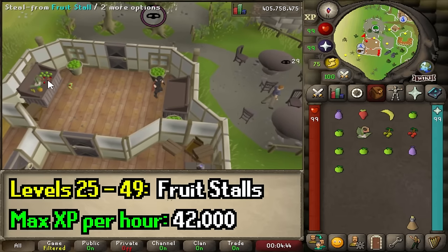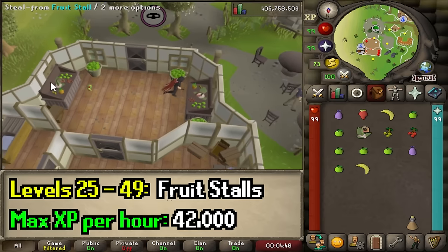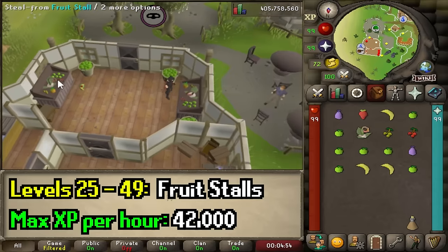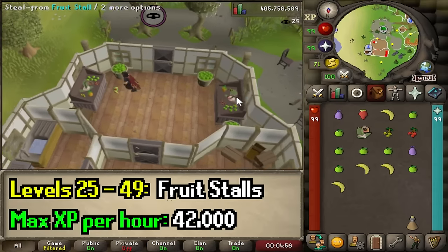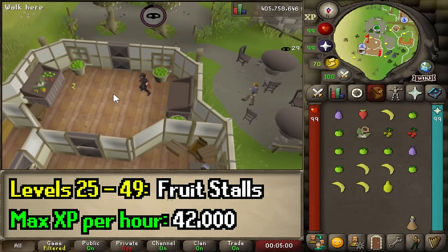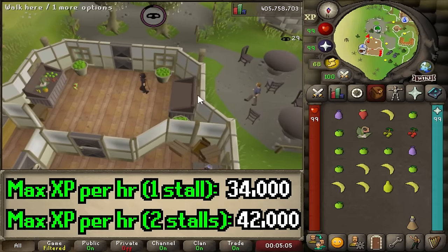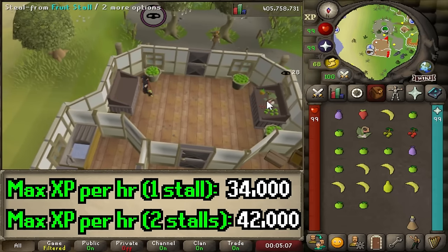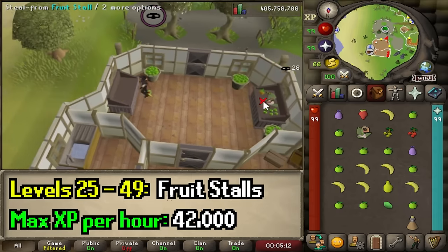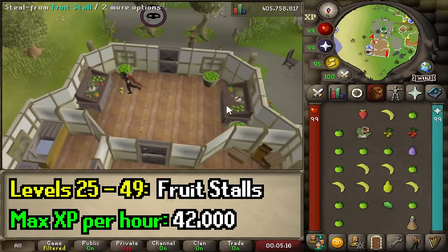At level 25, you should swap to fruit stalls in Hosidius. All you need is 15% Hosidius favor. The best spot is in a house in East Hosidius — there are no guards or guard dogs, so you can steal in peace. You'll notice you can run back and forth between stalls for extra XP, though it's more click-intensive. If you do, wear weight-reducing gear like Graceful and bring stamina potions, or just eat the strange fruits you sometimes get from the stall.